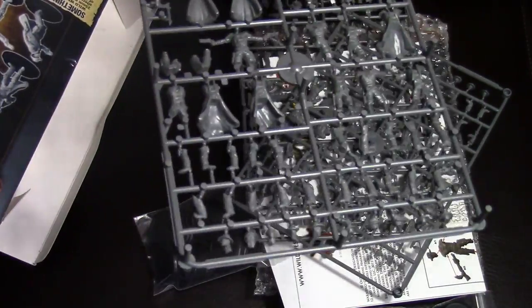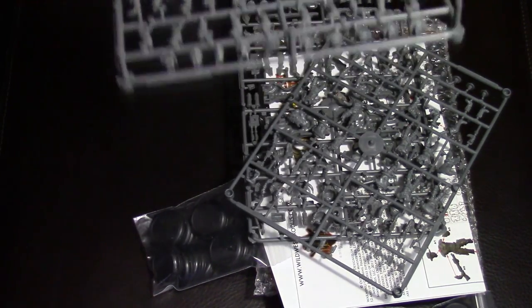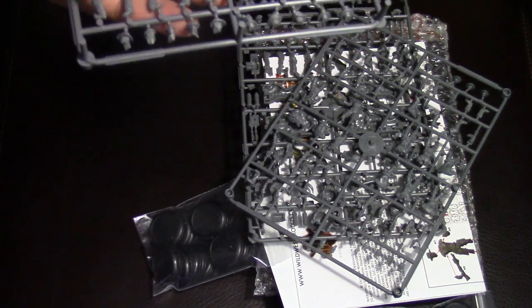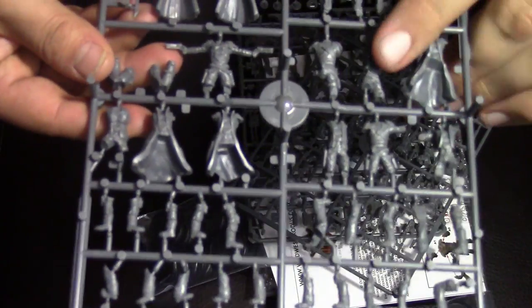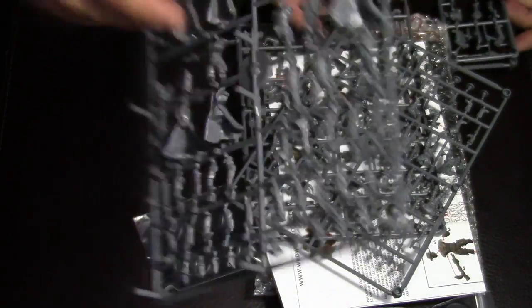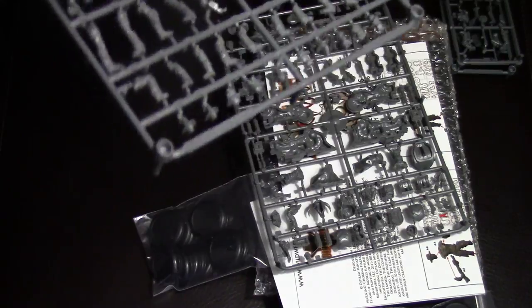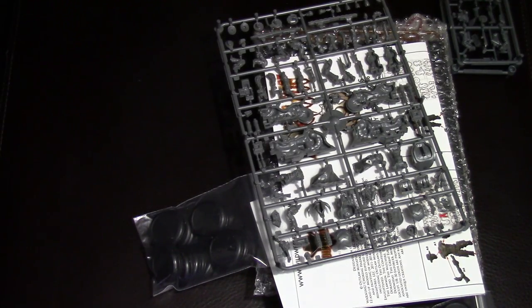I like that they show you all the models. Just an FYI: Wild West Exodus models are not built to be cross-sprue compatible. This dude's legs, torso — there's only one set of arms that will fit him. Do not make the mistake of clipping everything and cleaning it all. Dry fit everything first. Given how beautiful and detailed the sculpts are, this isn't cut-and-paste compatibility — and I'm okay with that. These plastics look as detailed as a lot of the pewters I see out there.